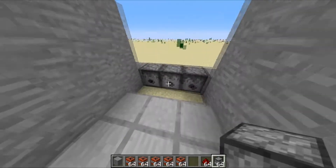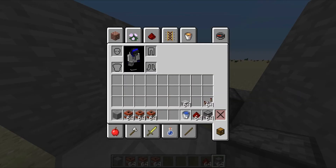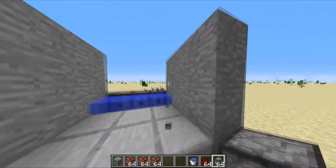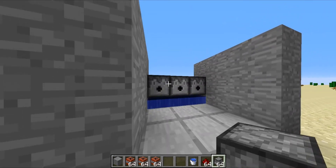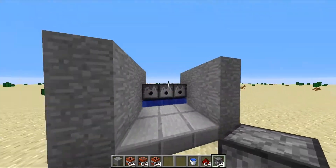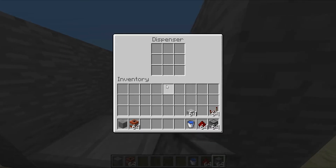We're going to fill up these dispensers with a stack of TNT each, and we're going to place some water. Then on top of the water, we'll put more dispensers. Now we're going to fill up these dispensers, and we will continue.